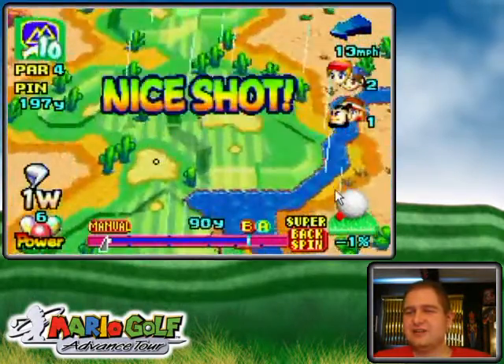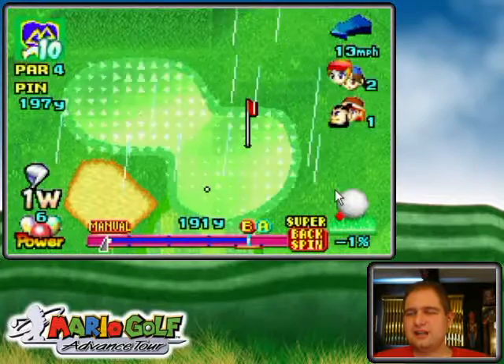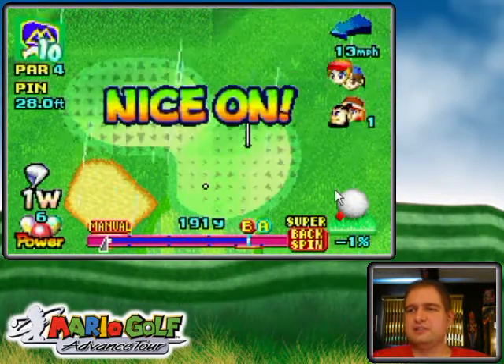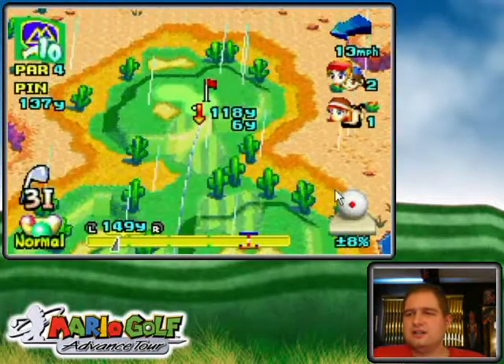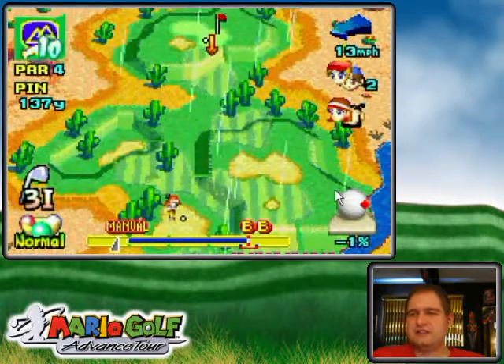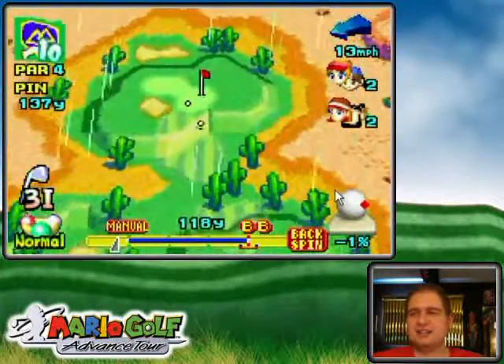Oh, that's a good start. What I'm trying to do here is hit into the slope so that it stops it. That didn't hit the slope, but my super backspin stopped it. So Neil's leaving me in an awkward position. Didn't matter much — I recovered just fine.